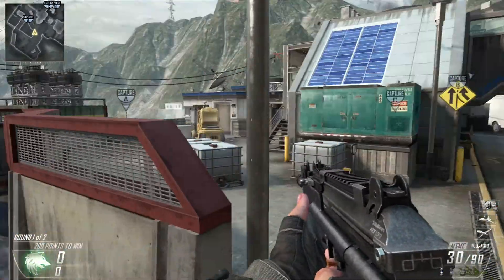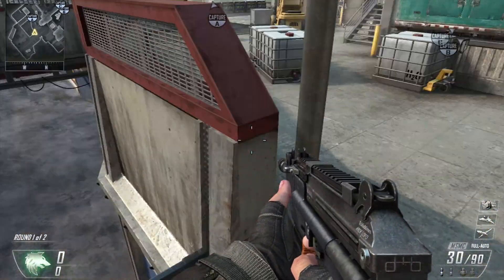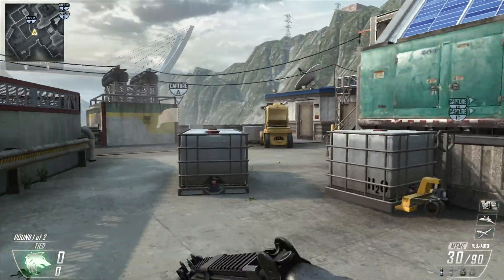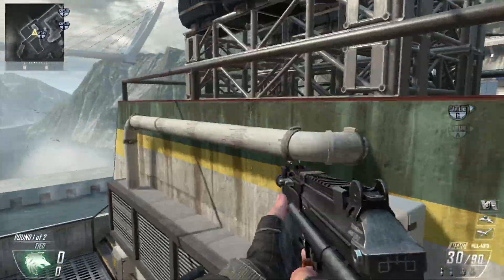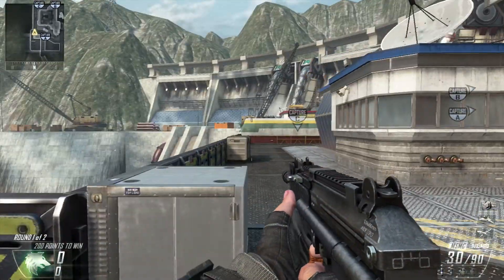My first spot is for domination. If the enemy is coming from the left side you just kind of stand on this pillar. You have a nice little spot. It's hard to shoot at you from this. It's a really good defensive spot and you'll get a lot of kills when enemies are just sprinting in trying to get it. Obviously you're weaker on your back side.